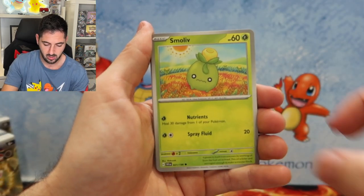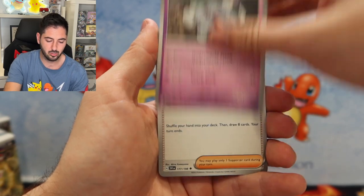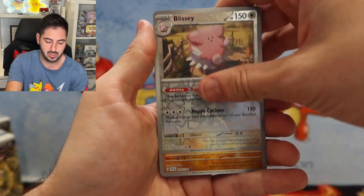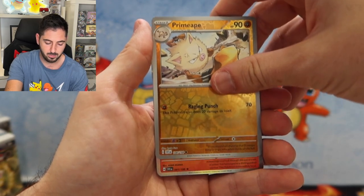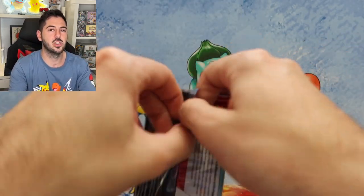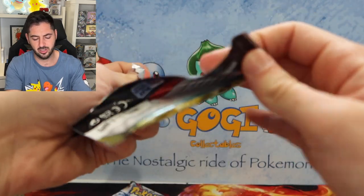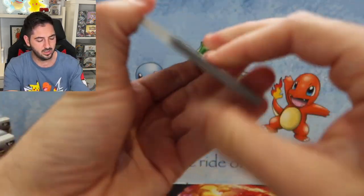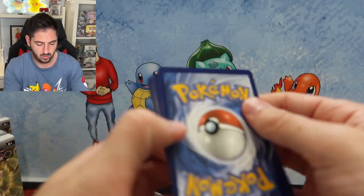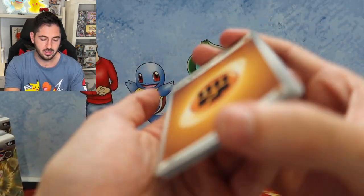Pornie, Smoliv, Wigglet, Grievard, Cetitan, Staraptor, Electric, Blissey, Annihilape the Beast, and then Armarouge. I'll buy a fire energy. I really got to maintain doing the card trick because I like the card trick. I was actually quite upset when they got rid of it. Nearly ruined that.